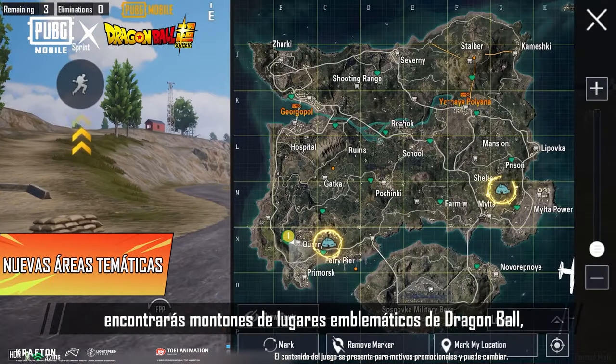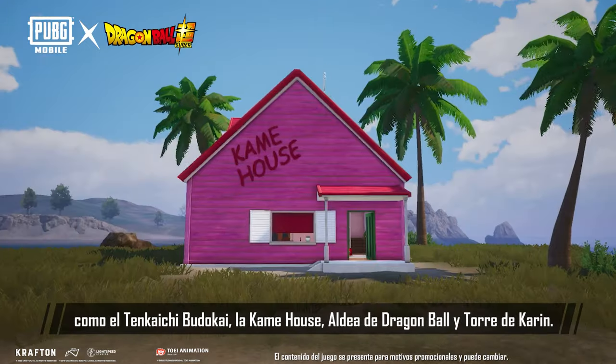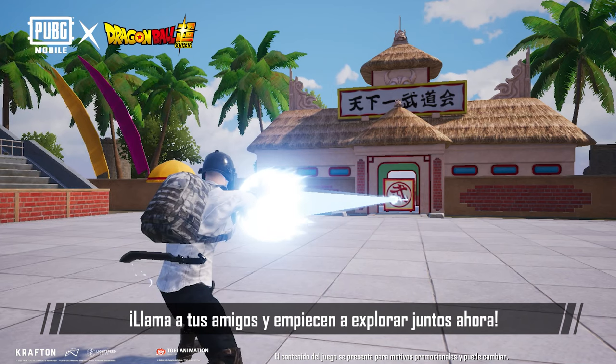What's more, you'll find loads of famous places from Dragon Ball on the map, like Tenkaichi Budokai, Kame House, Dragon Ball Village, and Korin Tower. Call your friends and explore with them now.